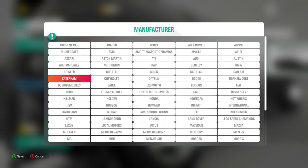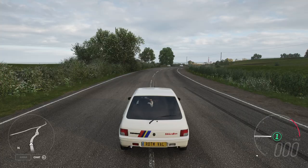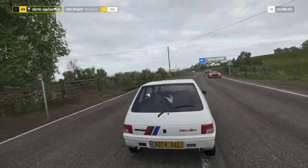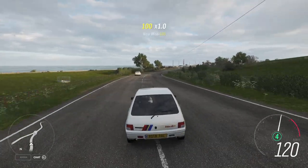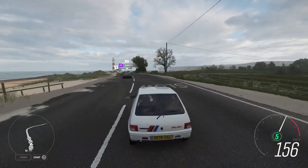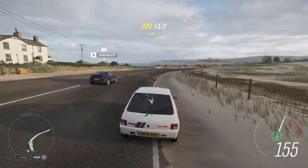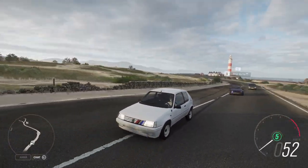Now let's go to the championship car - the Peugeot 205 Raleigh. It's also a C-class car, a little bit slower than the Nissan Pulsar, but maybe it'll be a fun car for dirt racing. It seems to steer well, which is good. I always like cars that steer well from stock, because if a car steers well from stock, it will definitely be a good steering car when tuned.